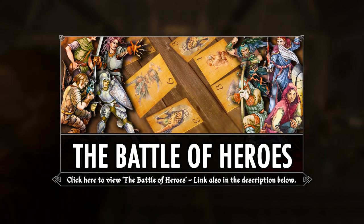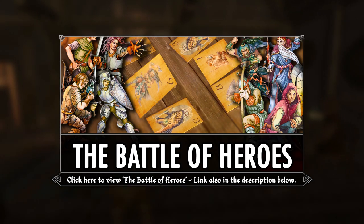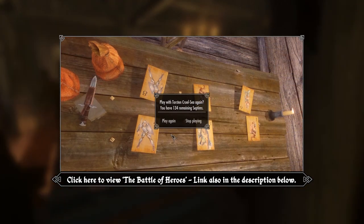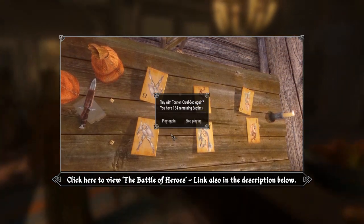The next game is the Battle of Heroes. This is definitely the most complex of the new games, and you even have the potential to cheat. We've already covered this in a spotlight, so instead of covering the entire thing again, we'll just link to it down below.